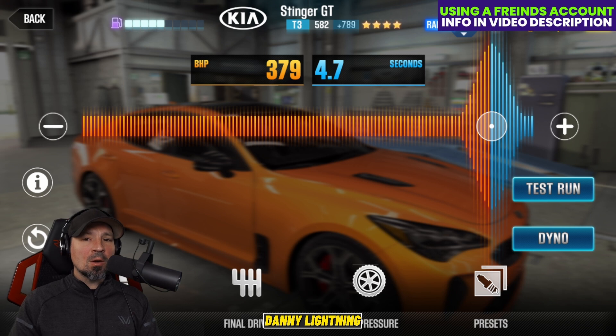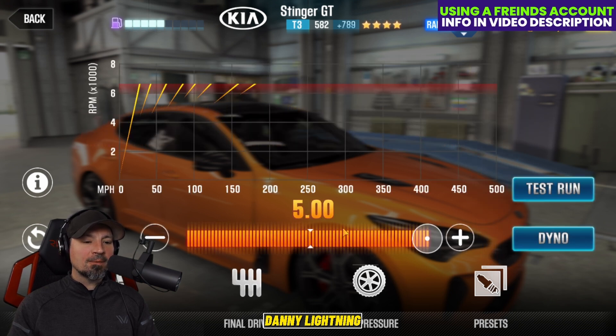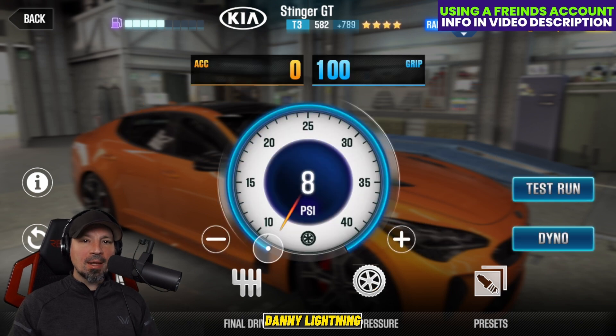When you have the car 100% maxed out with all the stage six and all the fusions, nitrous goes over at 379 and 4.7. Final drive around 5.0 and tire pressure down to eight PSI.